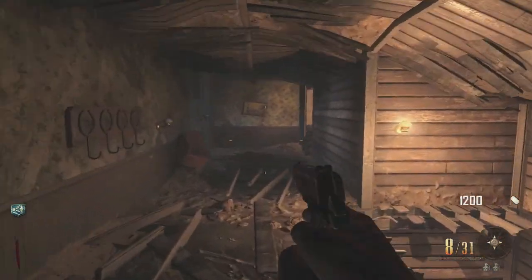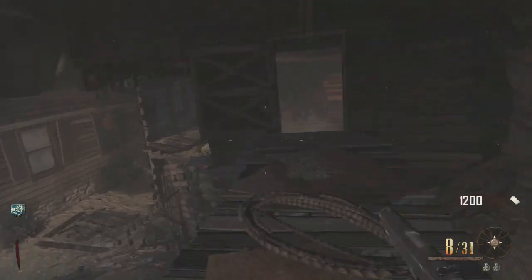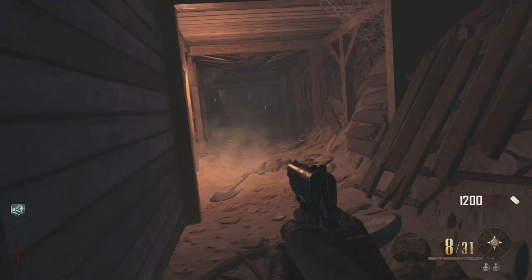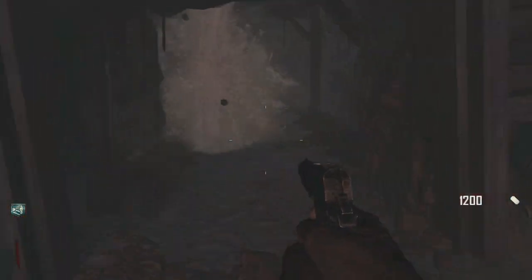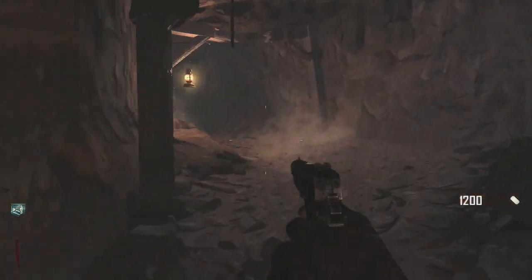There are a bunch of barriers in the map that the giant can knock over once you feed him booze. You get booze from the jail area where it just spawned, or you get booze from the saloon. There are also a lot of hidden tunnels — there's not just one way to get around this map.